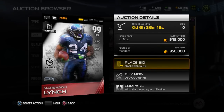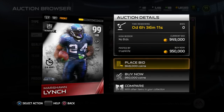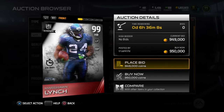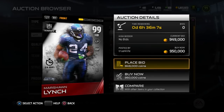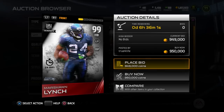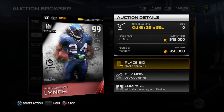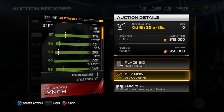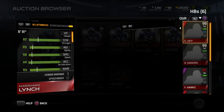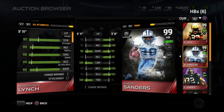First on the list at number 5, we have the 24-hour only Boss Edition of Marshawn Lynch. This is an absolutely beastly item when it first came out. I actually had an opportunity to use this card, and I think it was the first Boss running back that came out if I remember correctly. Either way, I got the opportunity to use this card and it was an absolute monster.